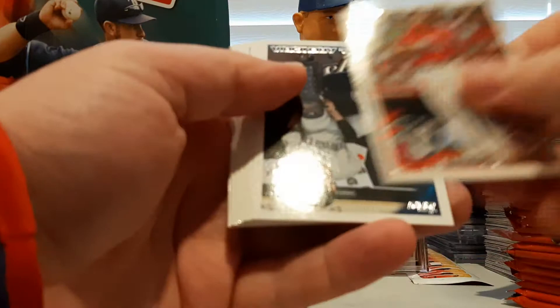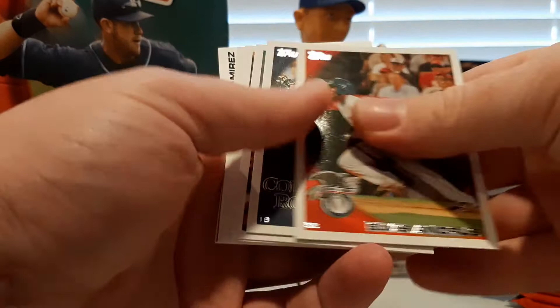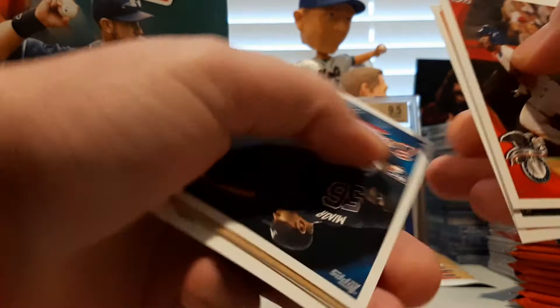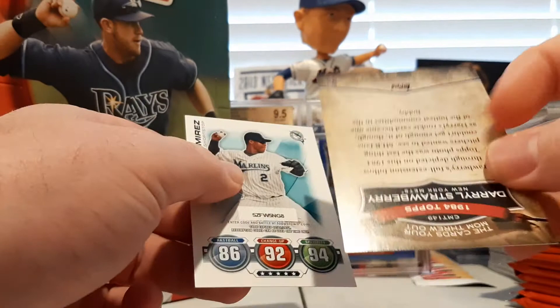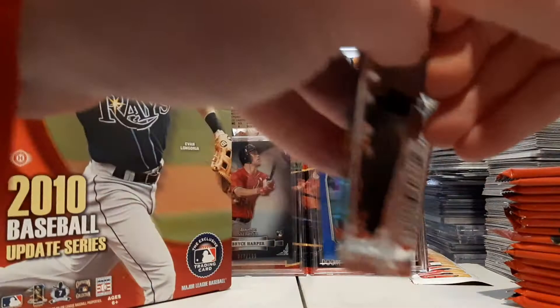Miguel Cabrera, JP Aaron Seabia rookie card, Elvis Andrus, Jason Giambi, Gabe Gross, Pat Burrell. There's a Mike Minor rookie card. Christy Mathewson Turkey Red. And a Darryl Strawberry Card Your Mom Threw Out. Hanley Ramirez is the Topps Tax.